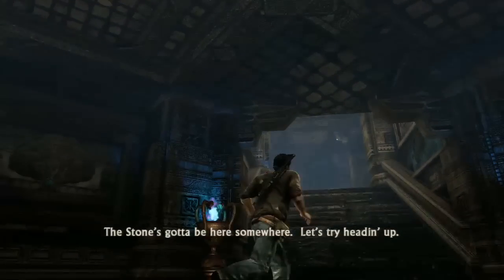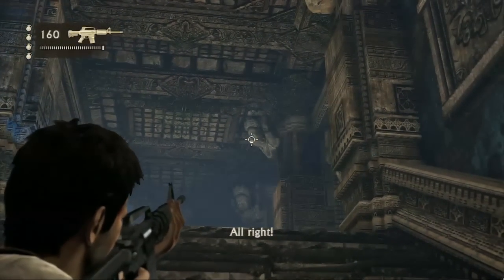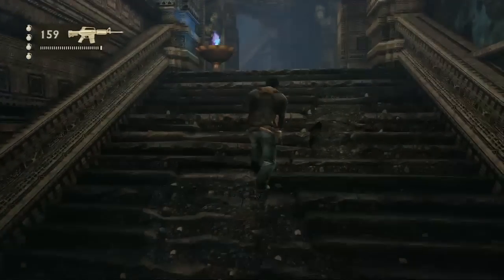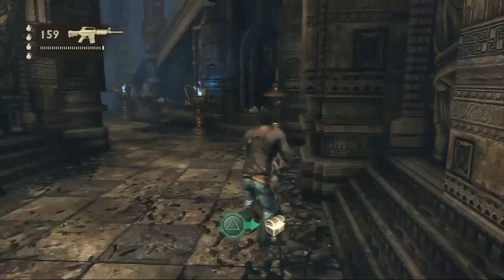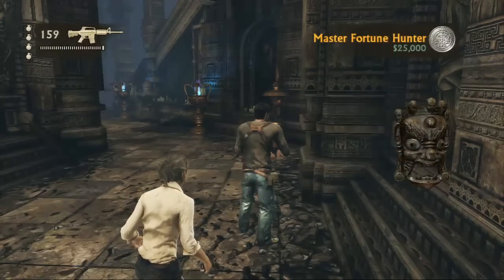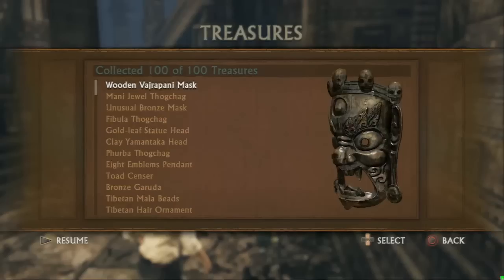Then you continue out of that previous room — this is where you end up. You're supposed to go up these stairs, and right away there's treasure. Shoot it, knock it down, and go pick it up. Wooden Vajrapani Mask. That's a mouthful.